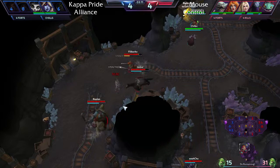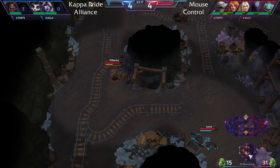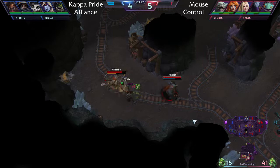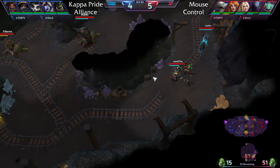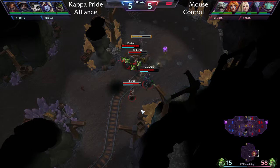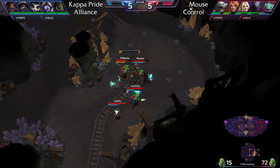Another small engage in the mines — ETC, Raynor, and Rhaegar pick up a few skulls. Sonya engages and Nova bursts ETC down from behind. Rhaegar tries to slow but ETC drops low. Nova bursts ETC again as Lele and Raynor are also dropping. Sylvanas can't clean up because Kappa Pride lacks damage. The double support keeps keeping Mouse Control's targets alive despite repeated engages.